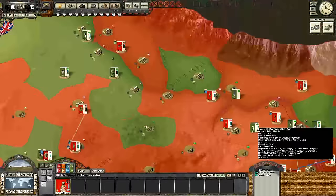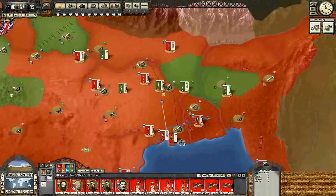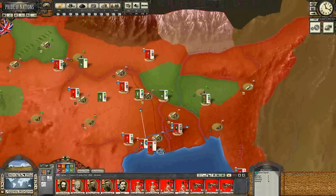We're going to try to end right here. Hopefully this guy is going to go ahead and build that depot. And we are going to end our turn. Wish us luck.